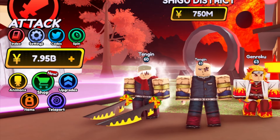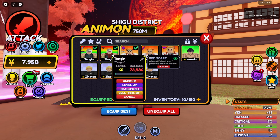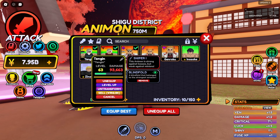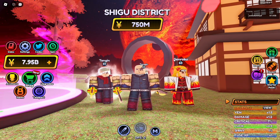So I guess I'm going to be back when I'm able to unlock the Shigo District. Alright guys, I'm finally back. And as you guys can see, I right now have almost 8 billion Yen. And look at the Animons, guys — I got two Methicill. And look at this Methicill's damage — almost 100K damage.